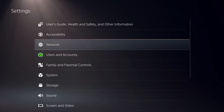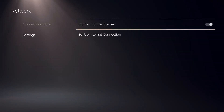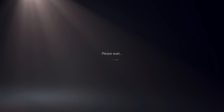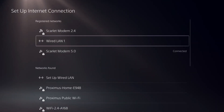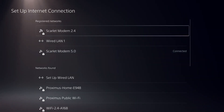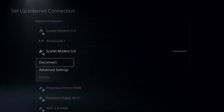First, go over to Settings, then go to Network, go to Settings, and click on 'Setup Internet Connection.' This is a little bit different than the PS4. Now you want to select the internet connection you're using — it could be a LAN cable (wired) or Wi-Fi. Then go over to Advanced Settings.